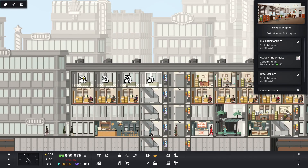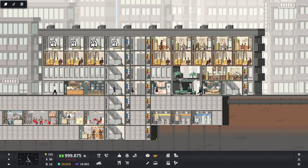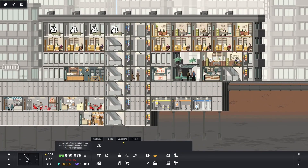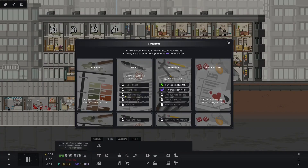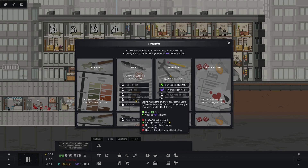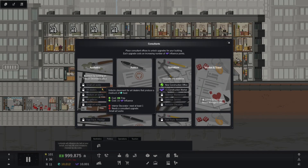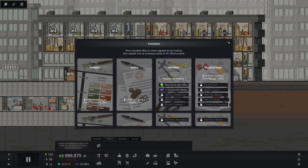I could throw some more insurance offices in over here if I really wanted to. I want to get the building just going. Aesthetics and politics — so these are those other tracks over here. Politics is where you get your height limit changed, and you can also get a subway station in your building which is pretty darn good, as well as a zoning change so you can make your building even larger. Aesthetics is strictly artwork and making your building look nice. Tourism travel is basically all hotel stuff — we're not getting to the hotel stuff yet.